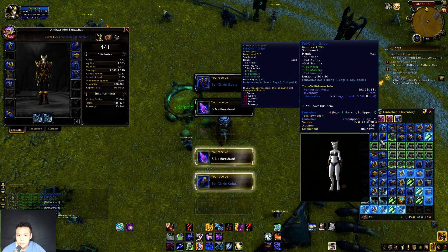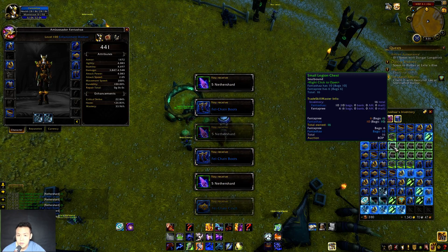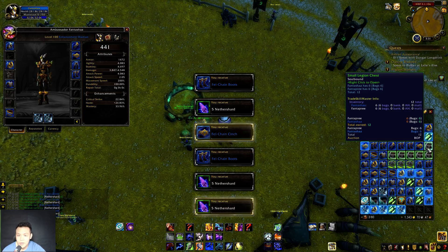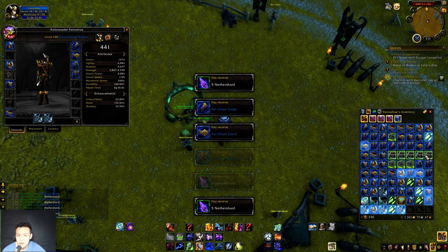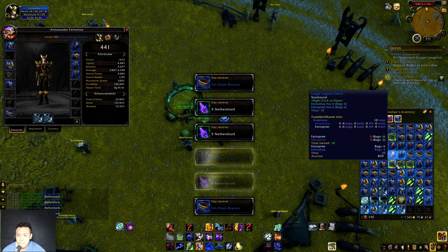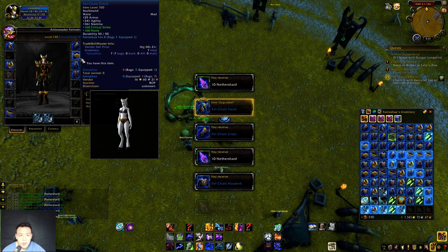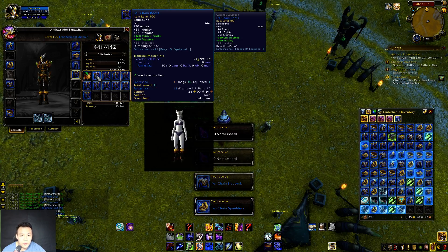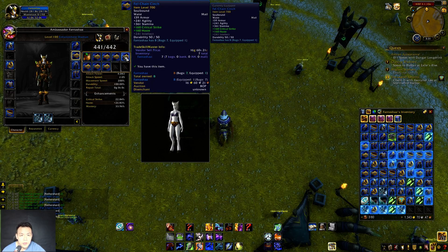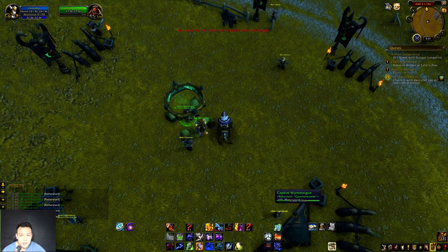Small boxes contain boots so I might get Warforged boots if I open enough of them. Come on — lucky roll please. I think those are the last boxes. Let me make sure there are no Warforged boots I accidentally got. Nope, they're all normal boots. So normal boots, normal belts, Warforged on the others, and the axes. I'm going to sell everything extra.